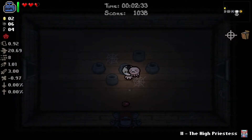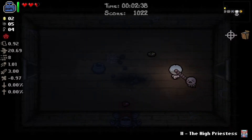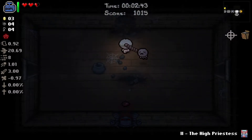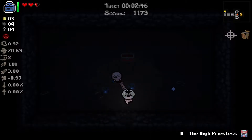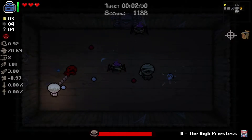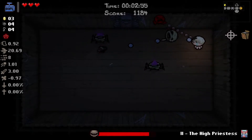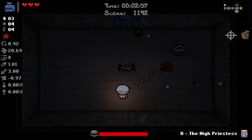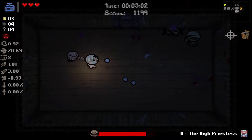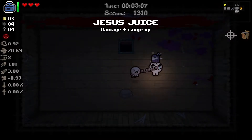Five pots - can we get all five with one bomb? I think we can get four. We got a scent, and the super secret room should actually be up here. I get some flies - more damage for the boss. Let's go fight Rag Man. This is a pretty annoying Rag Man fight, I want to try to kill his ads before High Priestess because I don't want the High Priestess to hit. Nice - Jesus Juice, that's going to be damage and range.